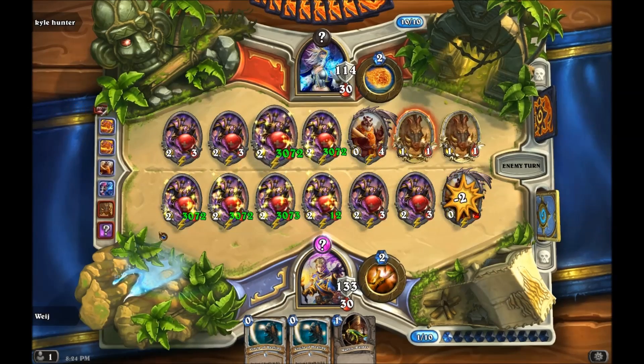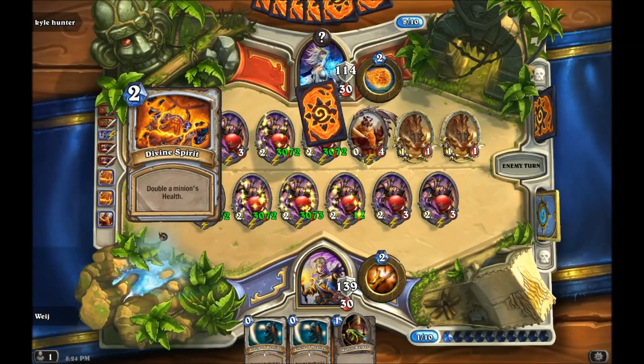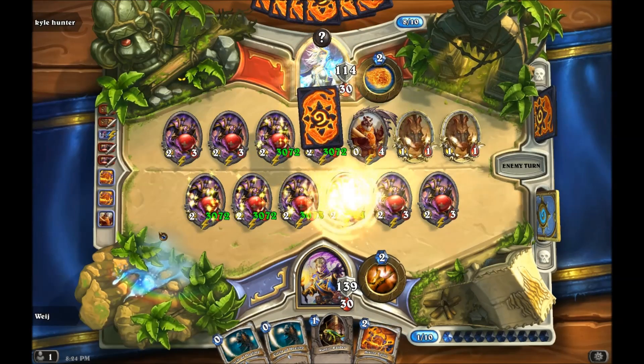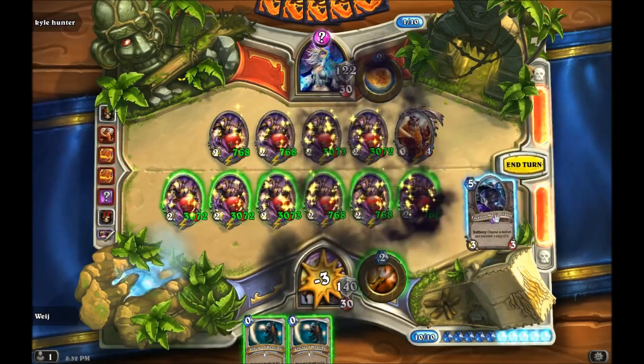But I didn't want more than four divine spirits, so after I made the four, I killed off the one Cho. I didn't want to keep duplicating divine spirit because then I wouldn't have enough space in my hand for ten circle of healings. So this just sped up the buffing because I didn't want to take too much fatigue damage.